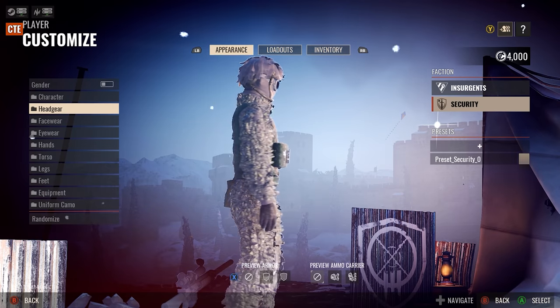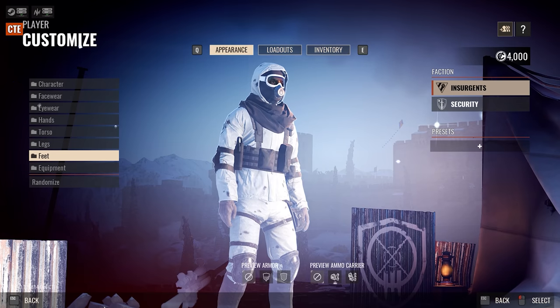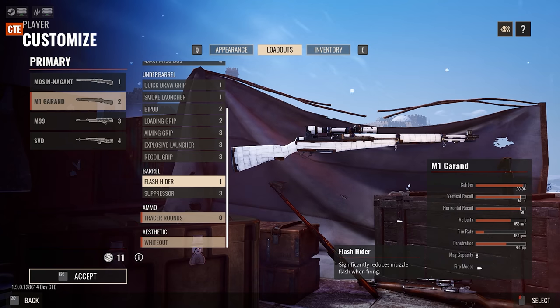We also have new character DLCs available that include a Leaf Suit camouflage uniform for security, and a winter commando-inspired snowsuit for Insurgents. There are also two new weapon skin DLCs for security and Insurgents.